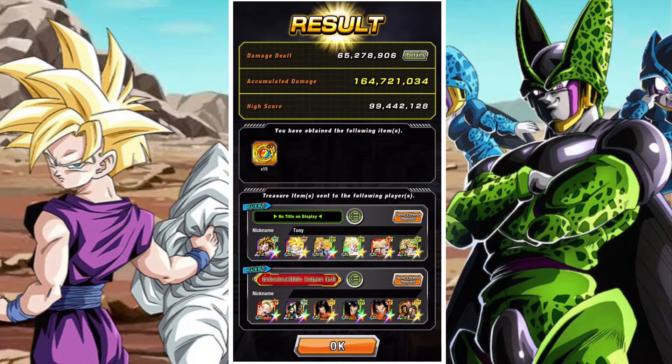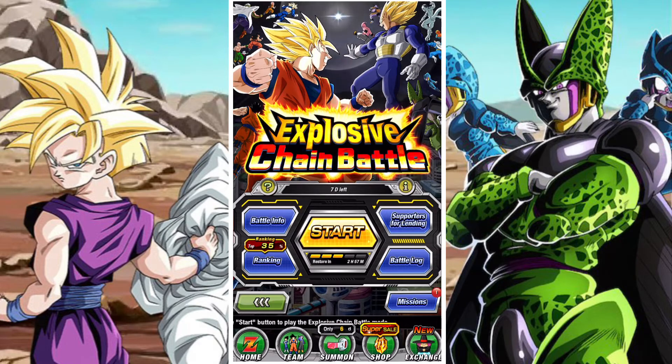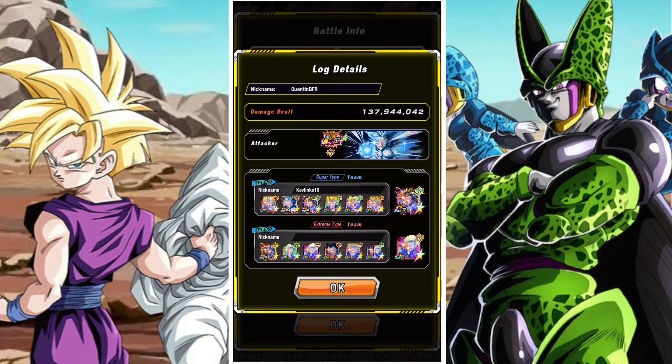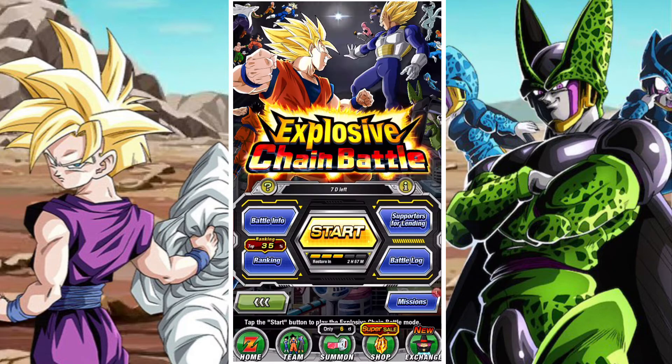If you do have Int LR Gohan, I suggest using him — you'll have a much higher chance of getting a better score than with LR Android 17 and 18. If you don't have either of those, you can use the LR AGL Gohan, who should also be a decent lead. If we look at other people's runs, you can see they're using Int Gohan, which makes perfect sense — they're following a very similar strategy.